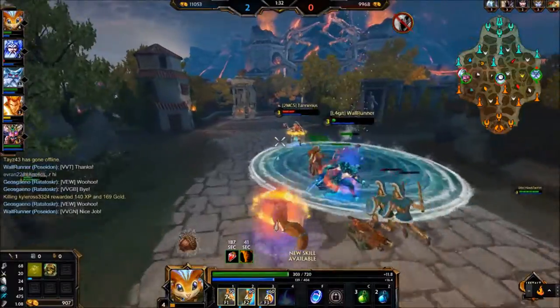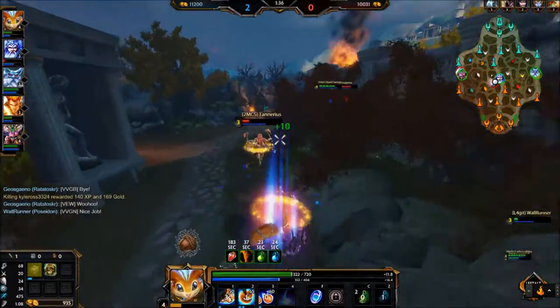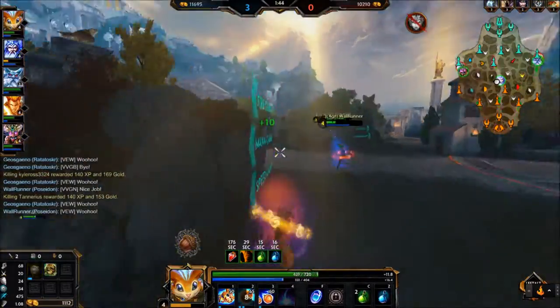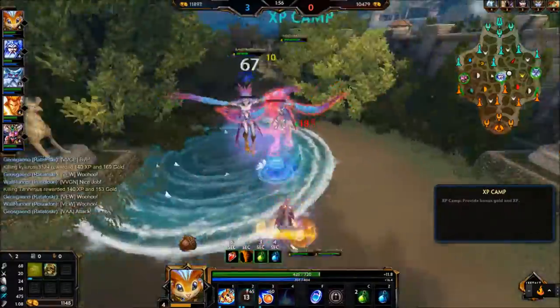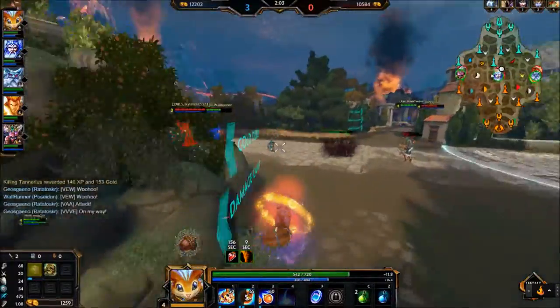Rat has an exceptional amount of burst because he is an ability-based assassin. His autos will hurt, but they are not the majority of what his play will come from. Dart is great at moving around the battlefield for both offense and defense. I think it is slightly less useful than it was before the change, which is why I level it second or third instead of first.